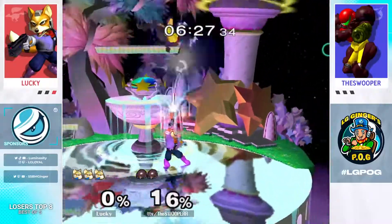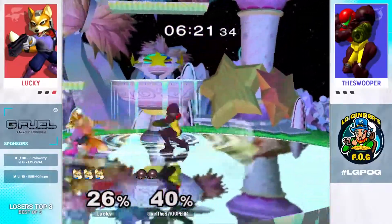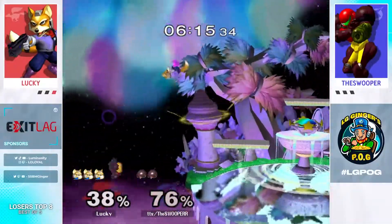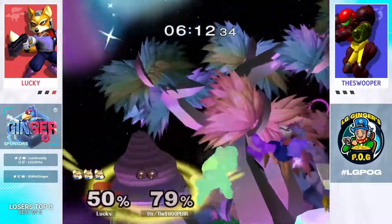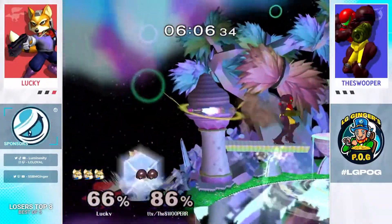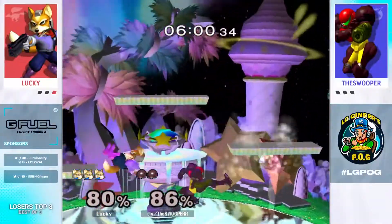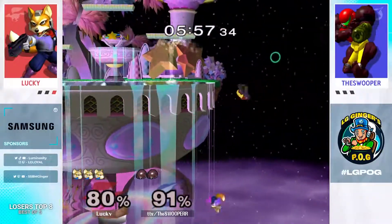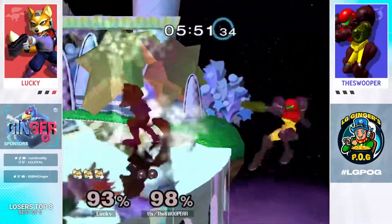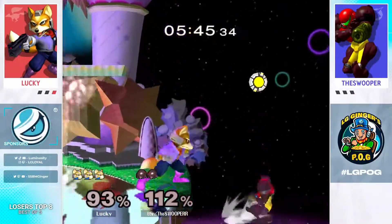Doesn't quite get the up tilt. Gets the tech on the wall from the down throw into the immediate double jump. Just two down tilts back to back. That's an excellent tech chase. Pushes him off — very good stuff with the back turned. Nice edge cancel with the up-B. Swooper actually messed that up earlier, so it's good to see he's cleaned that up. That's a really important part of the matchup — being able to punish Fox for doing risky things. If you're never punishing Fox for whipping out a bunch of up smashes, you're never going to win.